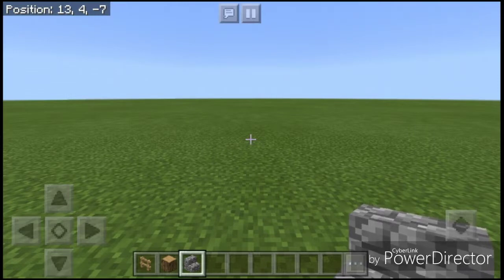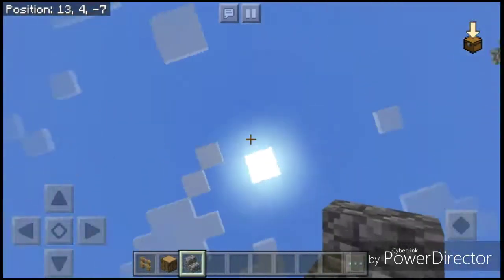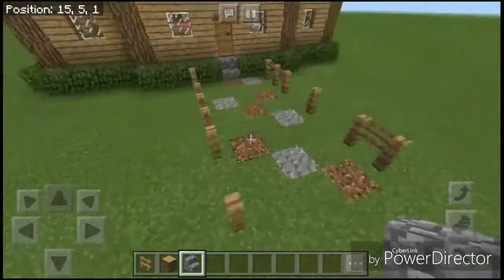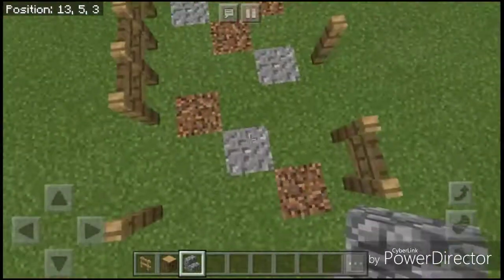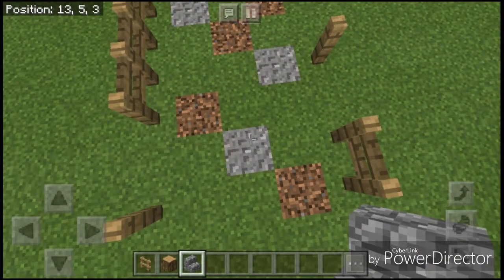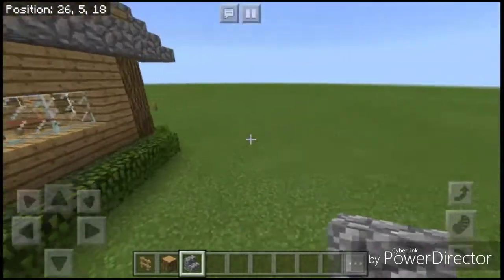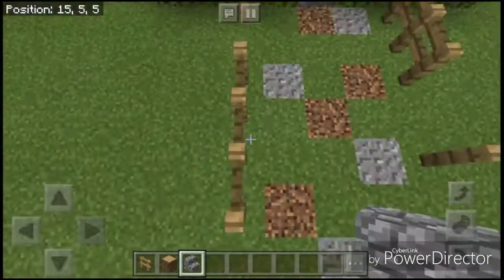I finished doing the interior. While decorating it, I did try to remember that you are probably building it in survival, so I tried to do it so that you could easily access most of the materials. Here we are. I did a little bit to the outside — I've added a little path of coarse dirt and gravel. For those of you who don't know, coarse dirt is made out of dirt and gravel. I added a little bit of a hedge, and a fence surrounding the path.